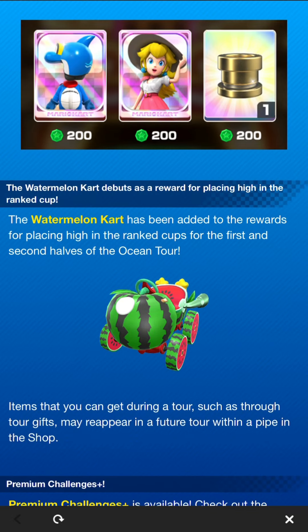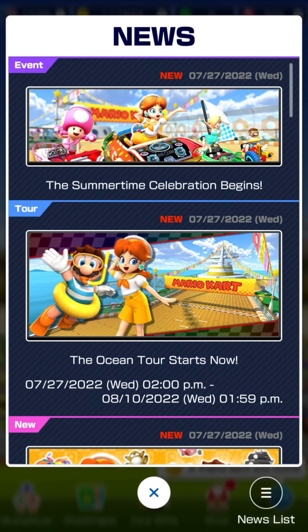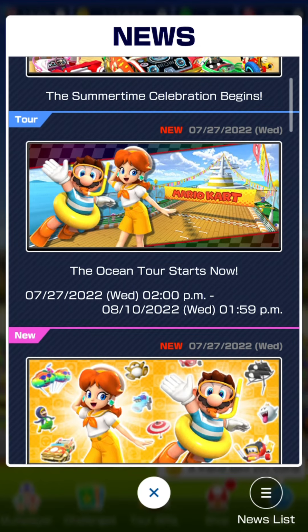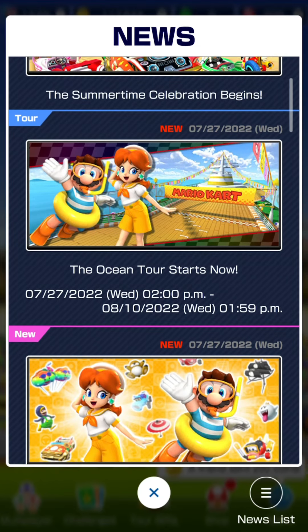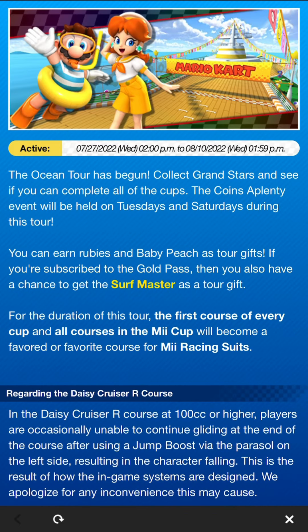The Watermelon Cart debuts as a reward for placing high in the rank cup — you can get it during both weeks of this tour. Moving on, the Ocean Tour starts now. You can earn rubies and Baby Peach as tour gifts, and if you're subscribed to the Gold Pass you also have a chance to get the Surf Master as a tour gift.